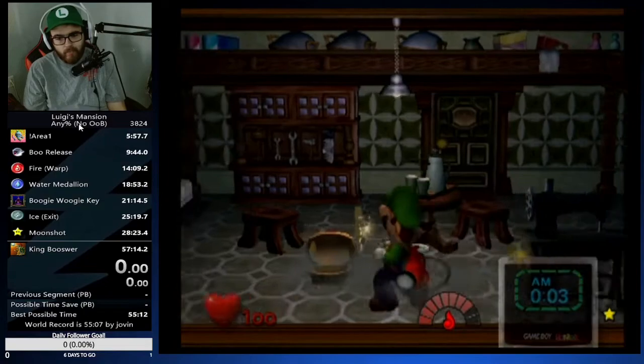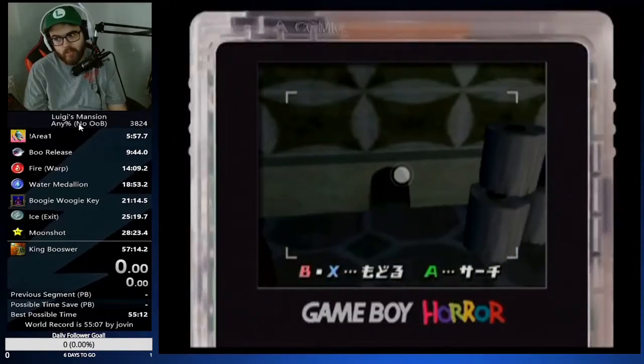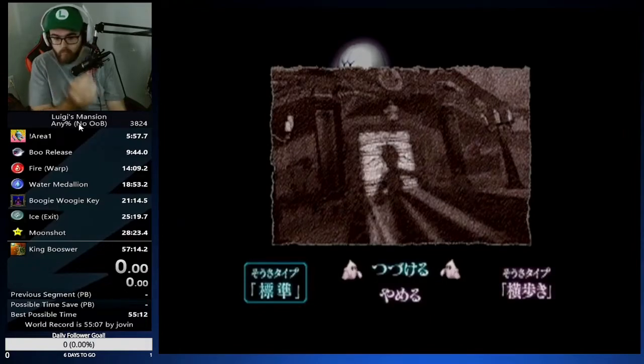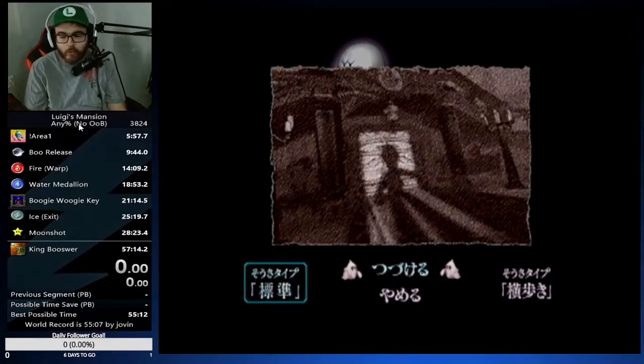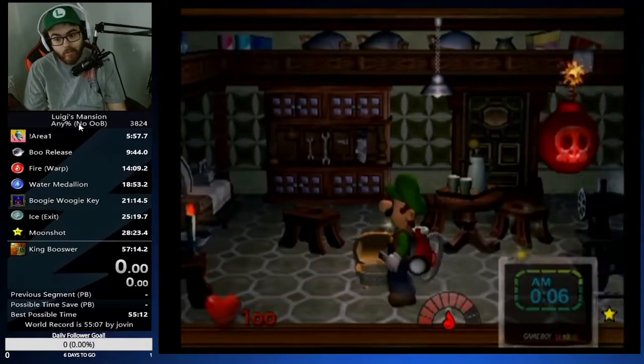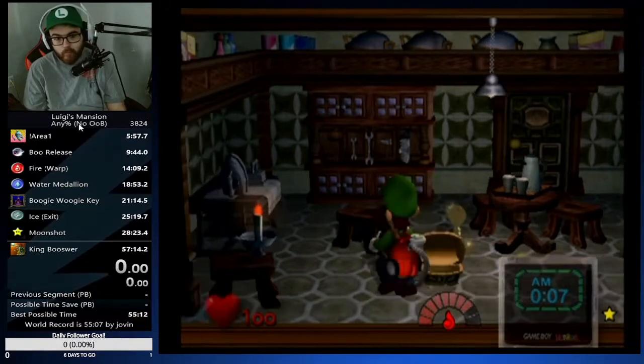Always grab the key first every single time, even if you're on English and the tech skip doesn't work. I recommend always going for the tech skip setup even if you're on English — get that muscle memory down because you'll probably eventually want to switch to Japanese if you're committed to the game. If it's going super fast yellow, check the sewing machine. As you can see there's no fast speed whatsoever — go straight to the tool shed.